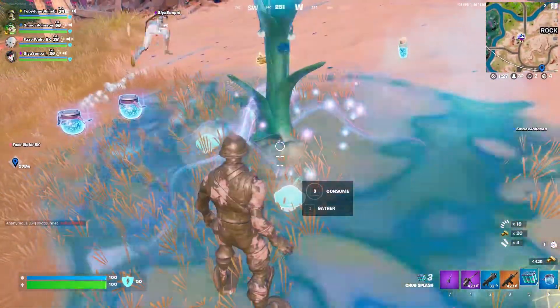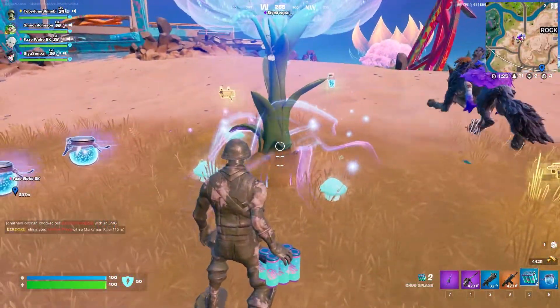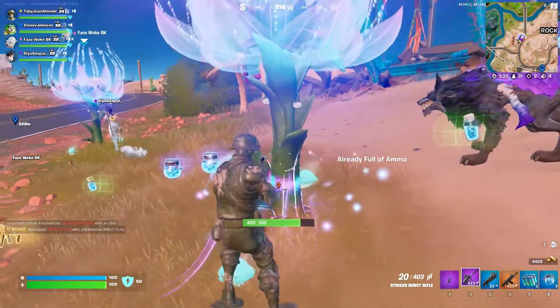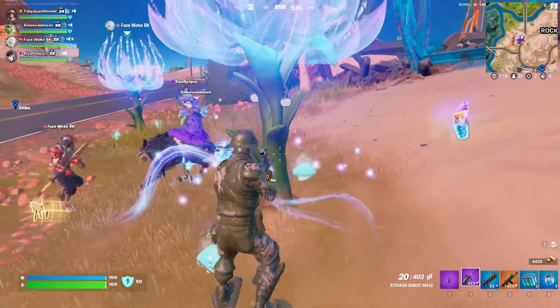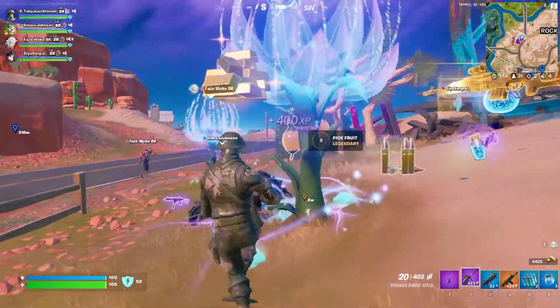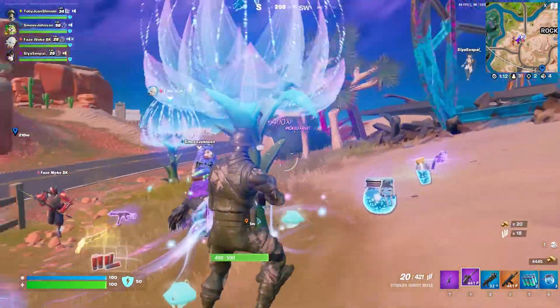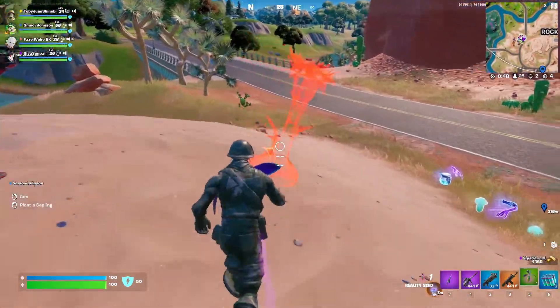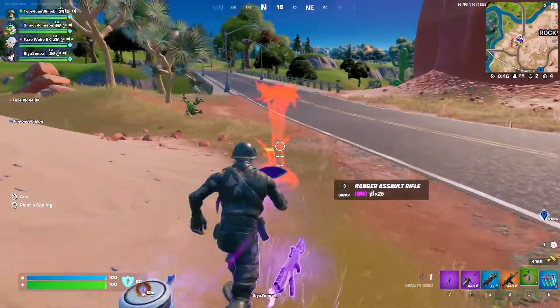But if you loot your tree and then play for about 12 minutes, die and re-queue into a game, you'll probably have fruit again on that tree by the time you land. This timer runs across all game modes, and your tree stays in the same position across all game modes too. If you land on your tree and there's no fruit on it, you can always use chug splashes or a keg to make the fruit grow right back.